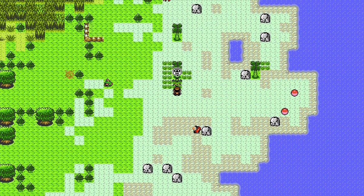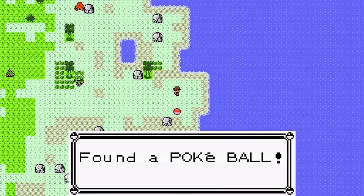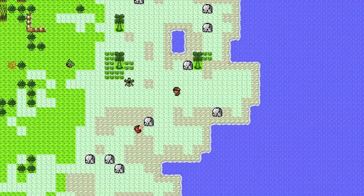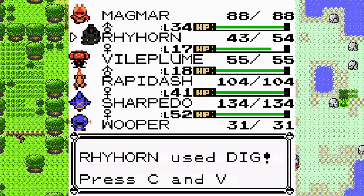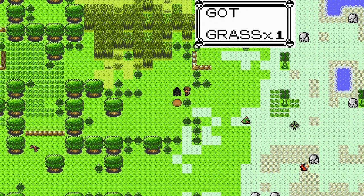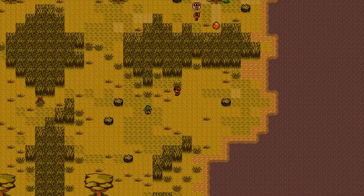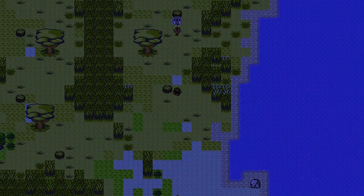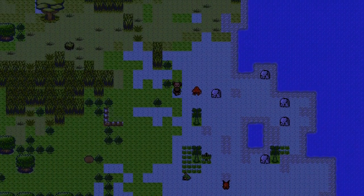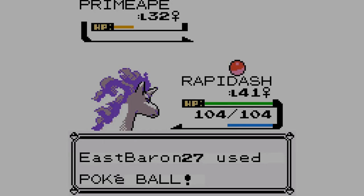Oh, Raichu — isn't he a Mega? Yep. Parasect. Is that a Fira? A Leaf Stone — that's nice. Oh, a Zatu. A Ladybra. An Aggressive Primate. Well, that was escalating. I just got here, good sir — or miss — stop being so violent. If you want to be violent, I will... That was easy.